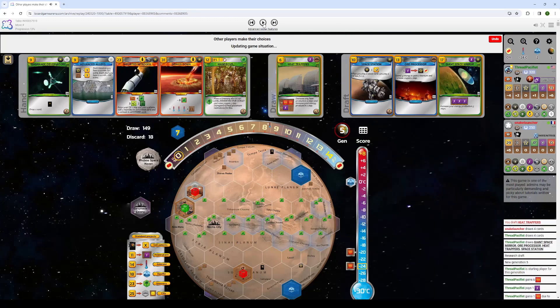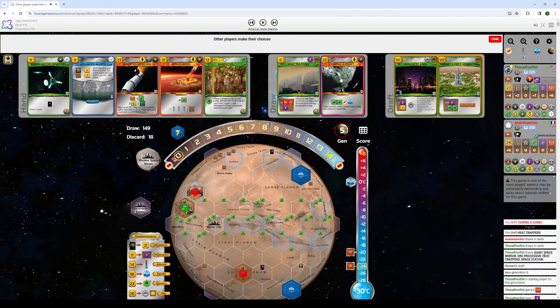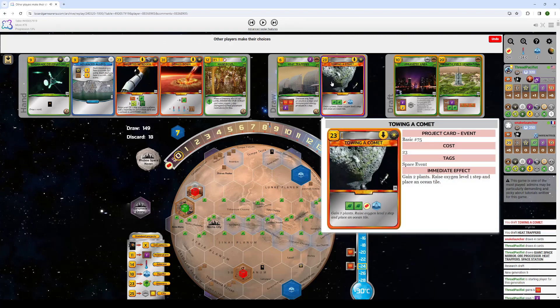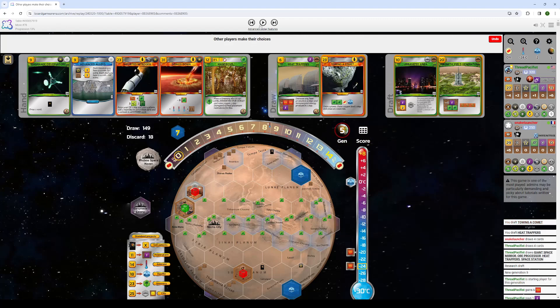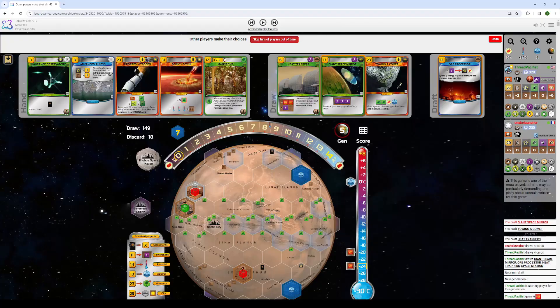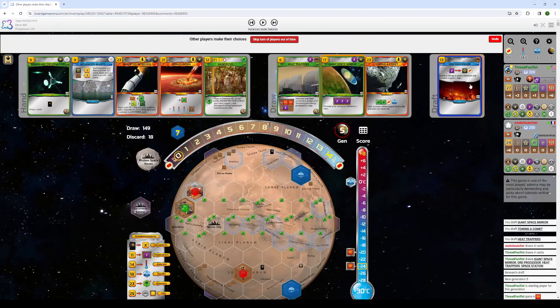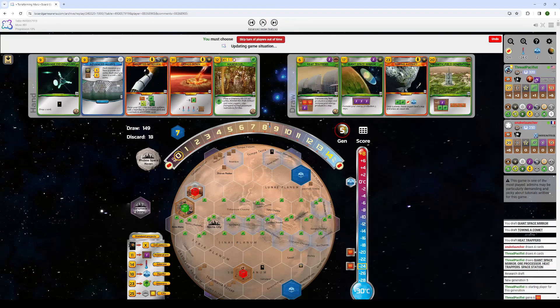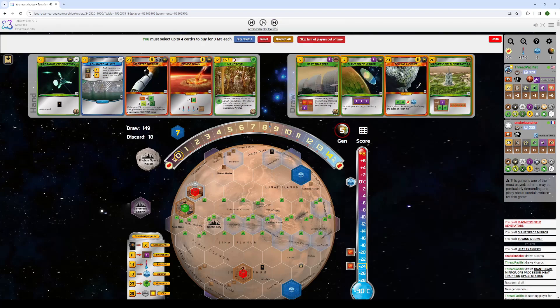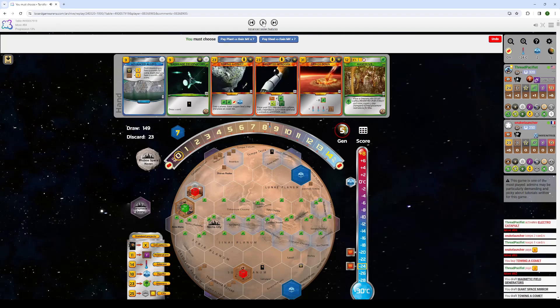Of these cards, Towing is perfect — it is greater than 20 Megacredits and it is a Space Event. That is everything we're looking for in a card right now. So I go ahead and take the Giant Space Mirror since he's been using the Space Mirrors. Certainly the Orb Processor is also a consideration; I don't know which of these is more correct to do. Either one is reasonable enough. So just Towing a Comet. I don't expect him to take heat prods, so no need to go for it.